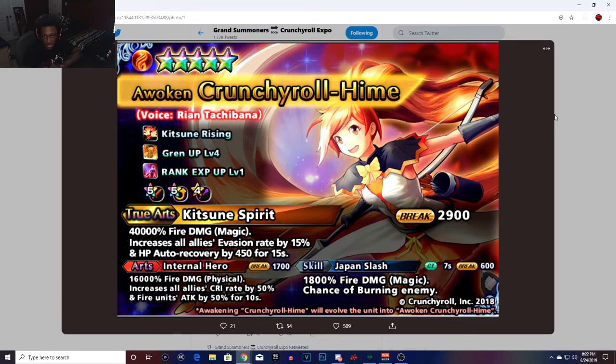Her True Spirit ability deals 40k fire damage magic, increases all allies' invasion rate by 15%, and HP auto recovery by 450 for 15 seconds. So she's a fire support unit as well.